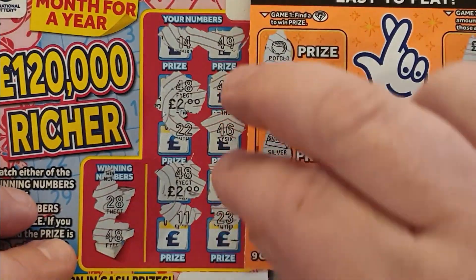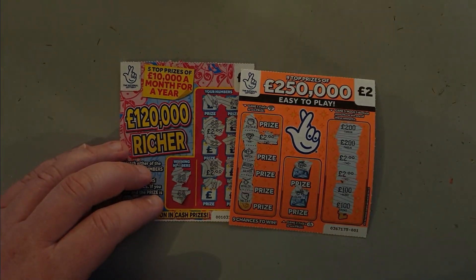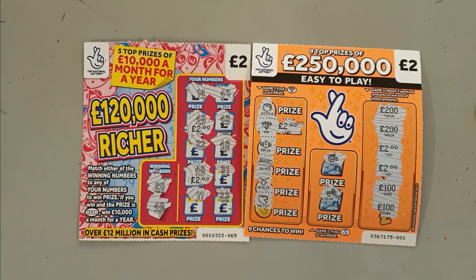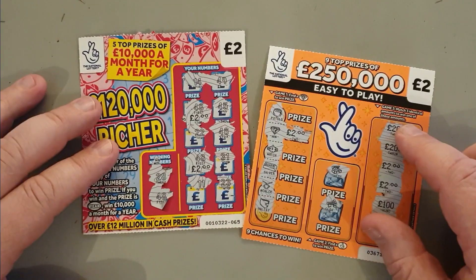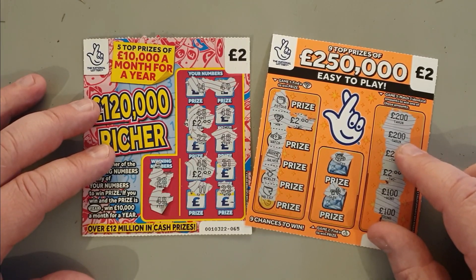So unsurprisingly, I did really badly. I got £4 and £2 for six quid back. If I had £20 in play and got £6 back, that means I am £14 down. Thank you, Lottery. Thank you, Camelot. I hope you enjoyed that still though — I hope you enjoyed seeing the £2 cards in action. If you did, hit that thumbs up button, subscribe if you haven't, and I will see you again in another video real soon. Cheers everyone, bye!